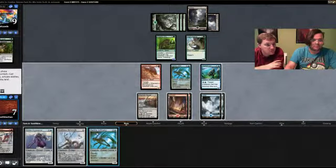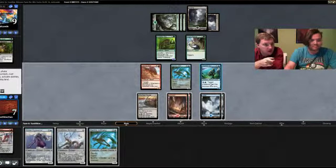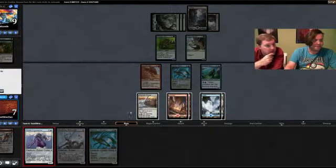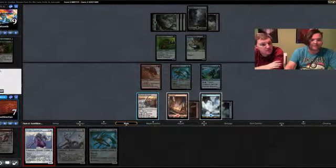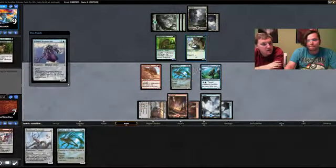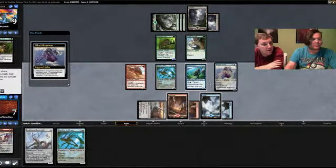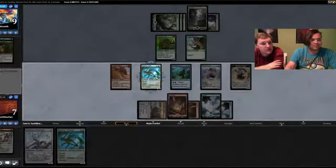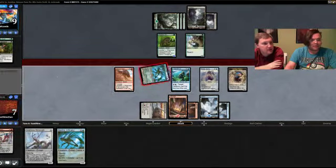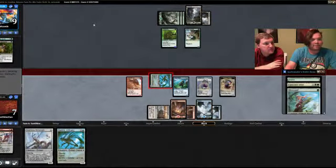My opponent didn't attack. We didn't draw a land — but we can't be blocked by that one guy, and you can spend five to make it unblockable again. I think you should play the flying creature though. I can't play both — they'll give five. I'm going to play the Spawn so that if they kill something I have something to chump with and I can play the Deathless Behemoth next turn. They have the reach. I just want the Spawn. Alright so we just attack for one.